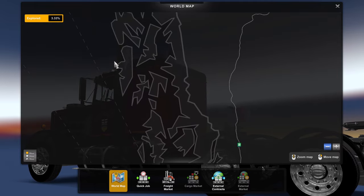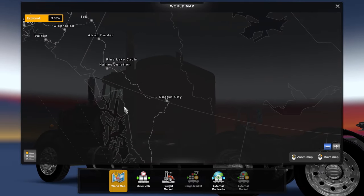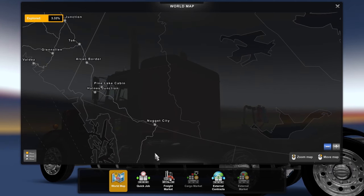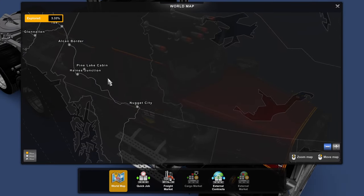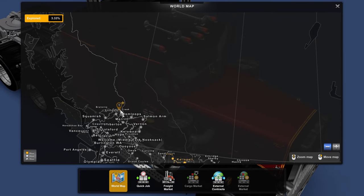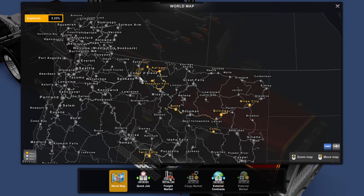We've got Alaska and the road up to Alaska. If you want to drive the road, it joins up at Toke and comes all the way down, joining into ProMods Canada. You can drive that if you want — it's kind of cool. I've done it a few times.